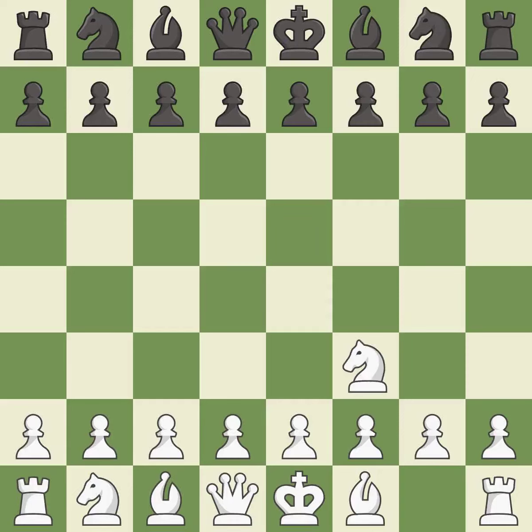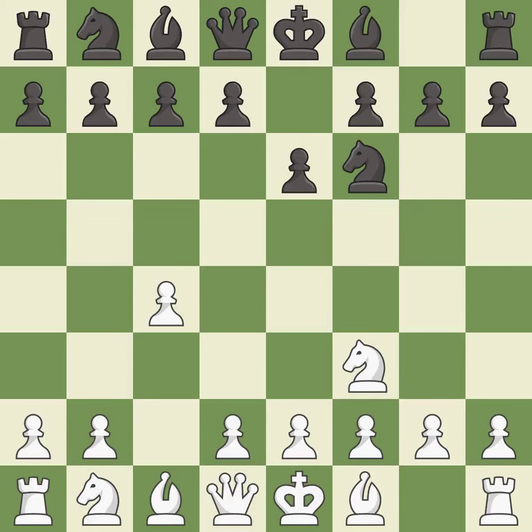The Reti is a less common but flexible opening that controls the centre with the knight before committing a pawn. Nf6 develops the knight toward the centre and controls the d5 and e4 squares. c4 controls the important d5 square, preparing the bishop for development. g3 prepares to fianchetto the light-squared bishop to g2, where it will control the centre from the long diagonal.